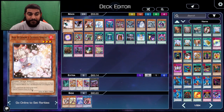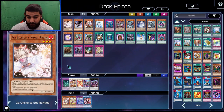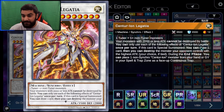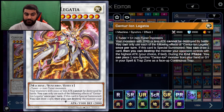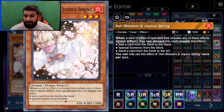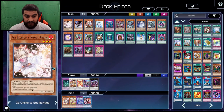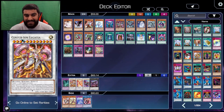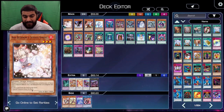Personally, I like to hold Ash Blossom for turn three to four, and then when they go into Legatia — Legatia has the effect where if this card is on the field, you can draw one card, then destroy one card — if you Ash Blossom the first effect which is the draw, they cannot destroy. So Ashing it is pretty legit. If you only have the one Ash Blossom, I would most likely save it for Legatia. It's good, but it's not that good.